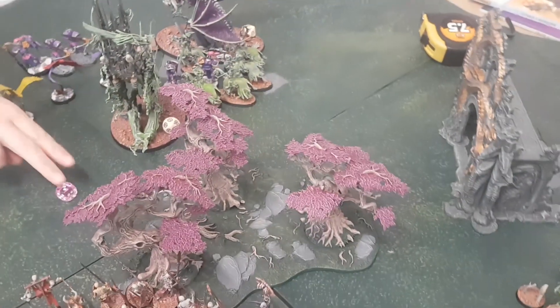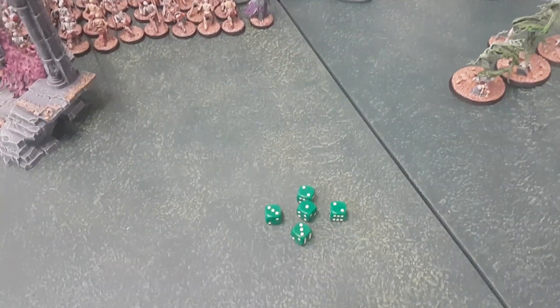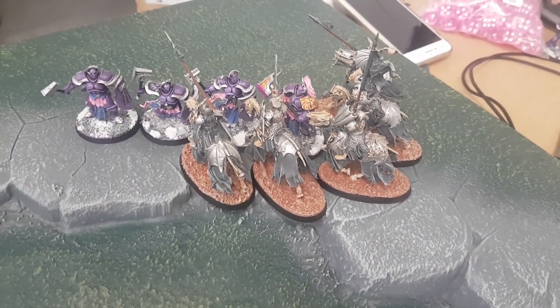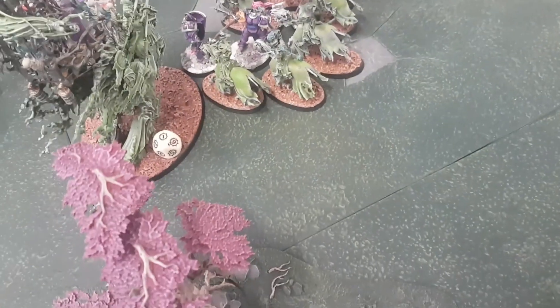Then the horses: two attacks each, fours and fives — only a couple of hits, one damage each. Lucy now swings back with the Liberators: six normal hammers and three with the Grand Hammer, hitting on twos. Only two normal hits and one wound — no rend. Grand Hammer gets no hits. Luke goes next with the Hex Wraiths: champion gets three attacks, the rest two. Looking at fours and fives, minus one rend. Two wounds get through at minus one — Lucy has a four-up. She rerolls the one and passes them both.